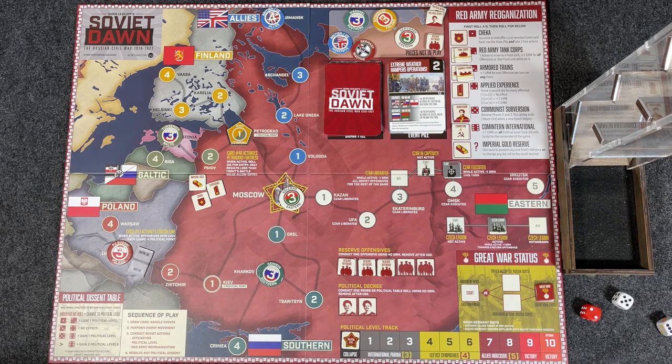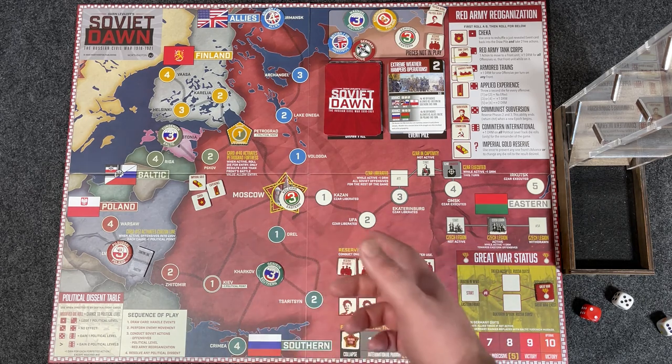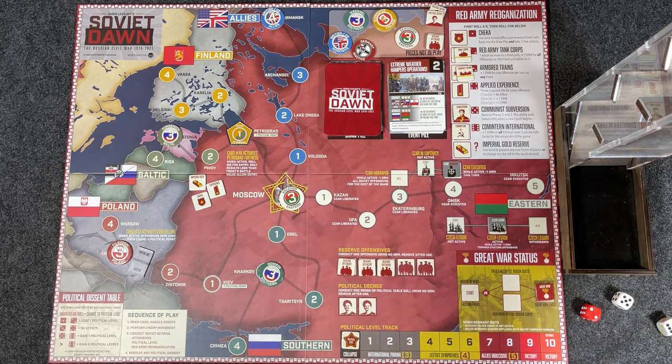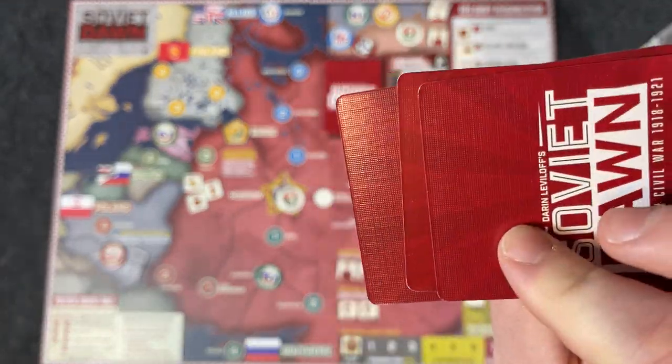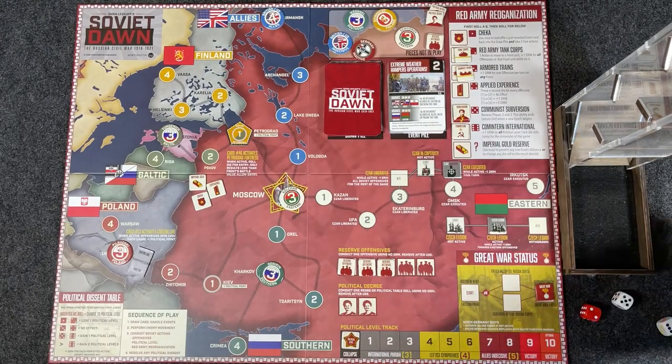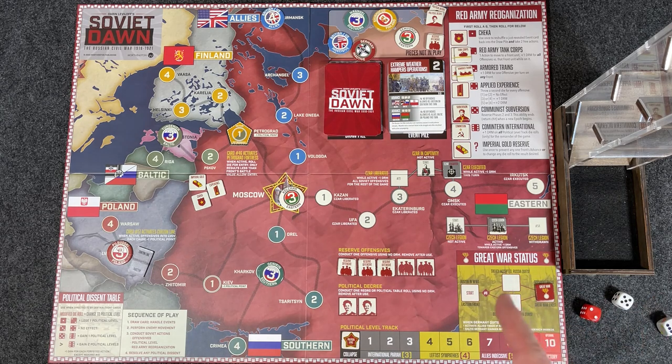Alright, those are my cons. Let's get into my pros — and I have a number of those. First off, components are fantastic. I know I say that with every Worthington release, but I think they've earned the kudos by continuing to put out all of these deluxe versions. The mounted board, the thick individual die-cut counters, linen finish, poker quality cards — these cards are fantastic, they have that linen finish, great quality, it's beautiful. Overall, fantastic components as usual from Worthington, but it's worth mentioning.